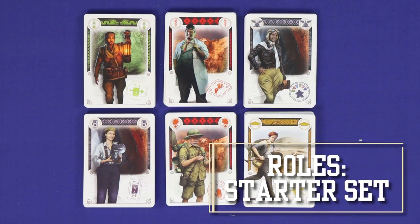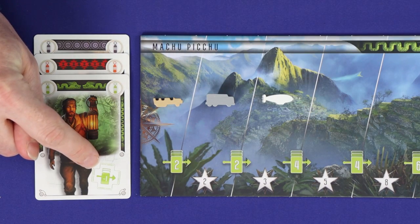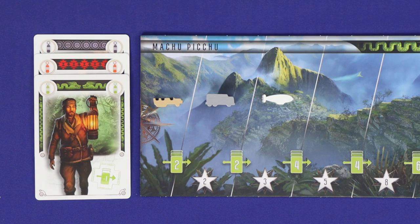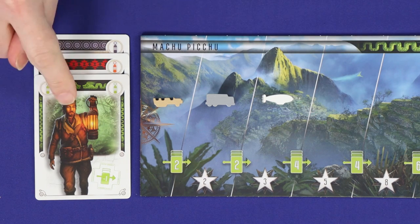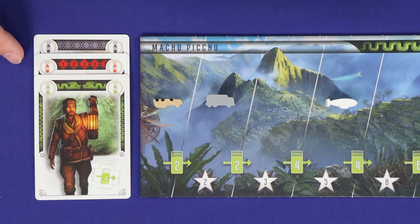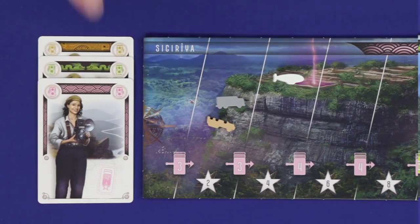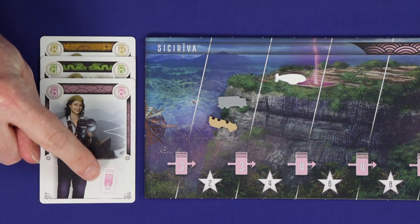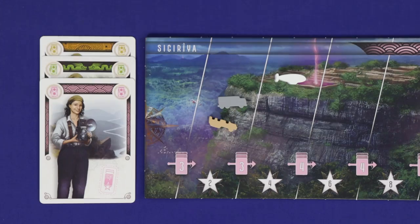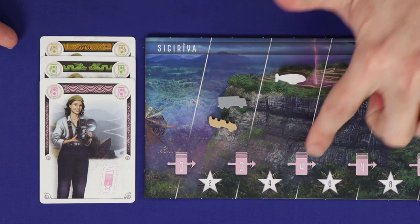Now we'll go through the roles, beginning with the recommended starter set. The guide helps you advance more efficiently on the location tracks by reducing the threshold value by one. The photographer increases the size of a set for end-of-round scoring — for example, a three-card set would count as size four — but it does not help you with the threshold, so that set could not move your marker to the next step.